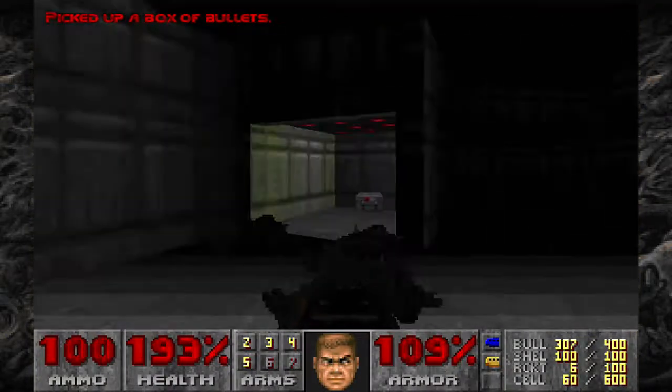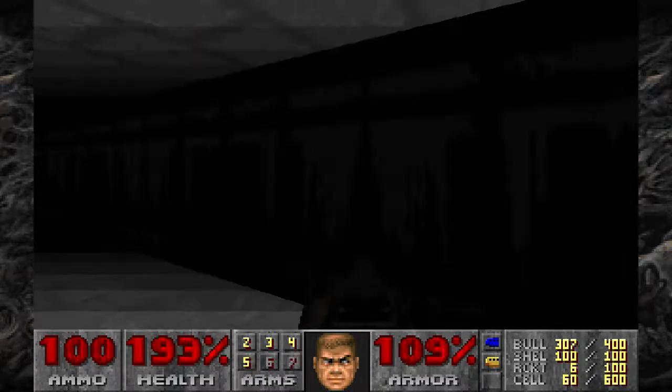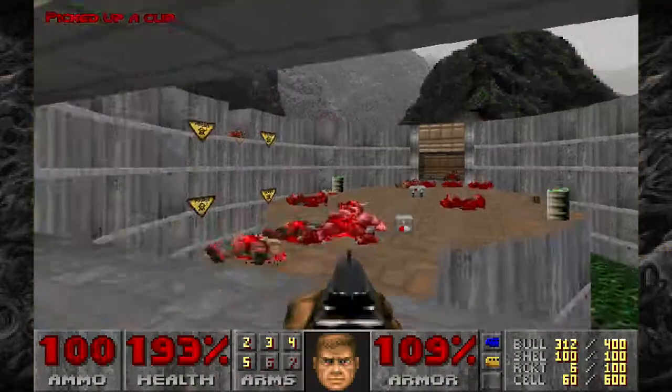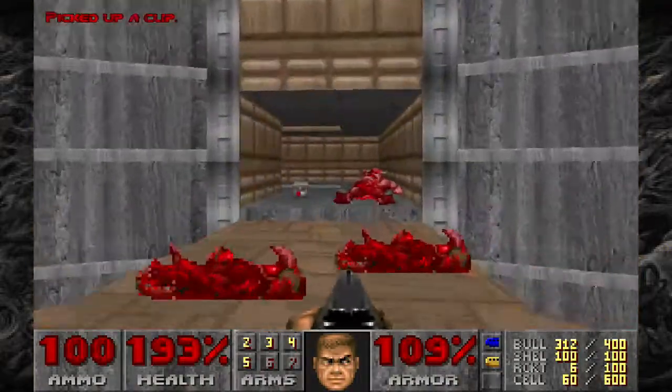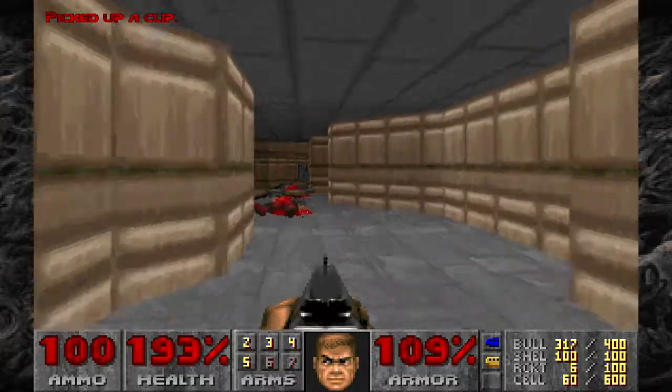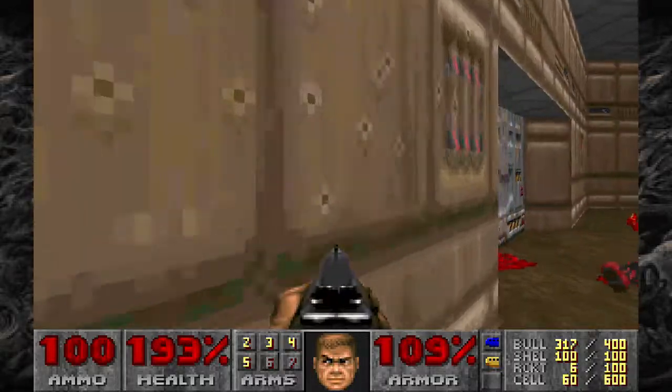Well, if we wanted to go the normal way. I don't think I'm spoiling anything, so I'm just going to come out and say it. In the Toxin Refinery, there's a secret exit that takes you to the Military Base — the ninth level of Knee Deep. And now that we're done, let's check out the rest of the level and get going. I gotta say, Doomguy moves really fast — he's the fastest thing since Sonic the Hedgehog, I kid you not.